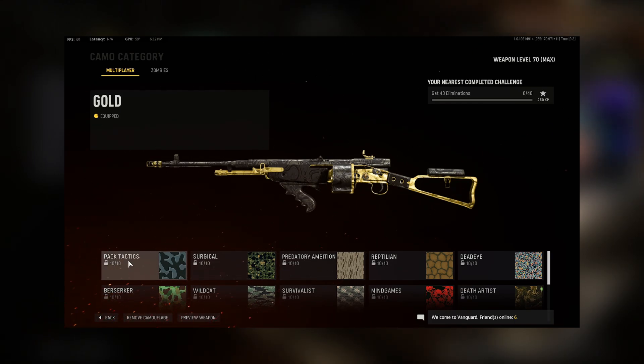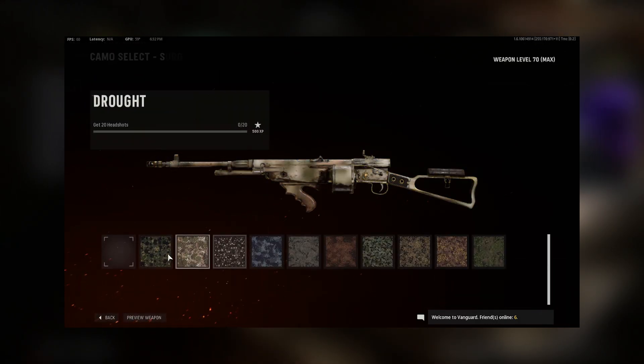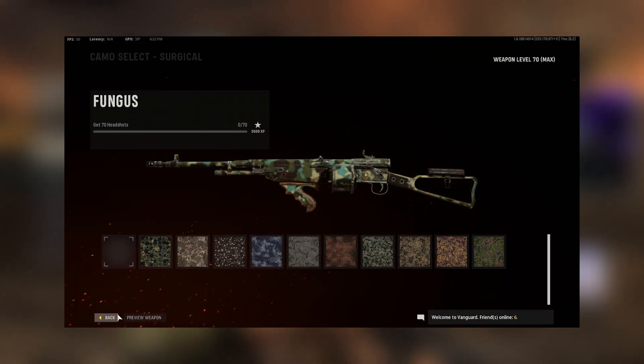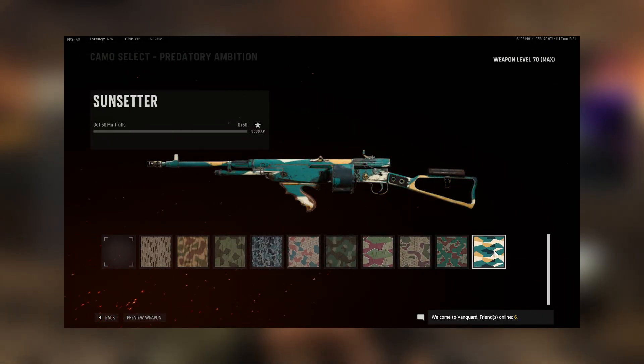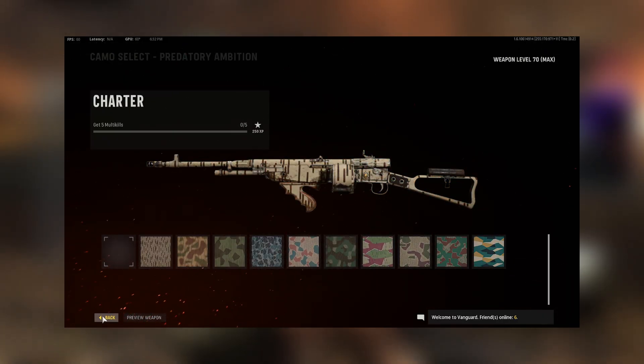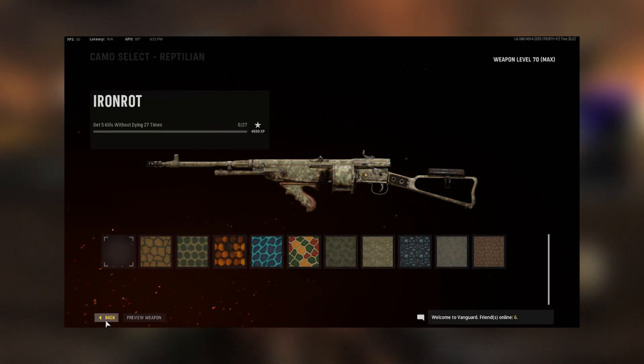Let's break down the camos first. We've got Pack Tactics — this one is just your regular elimination kills, and you need 400 of them. Then you're going to go over to your headshots; you need 100 of those. Then you're going to go over to your Predatory Ambition kills. These are going to be multi-kills, so anything over two — double kills count. Then your Reptilian, which is Bloodthirsty, so you need 30 of those.